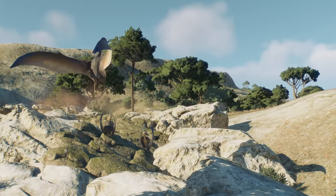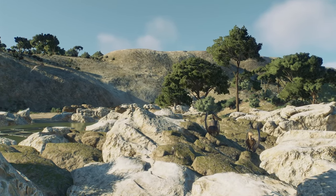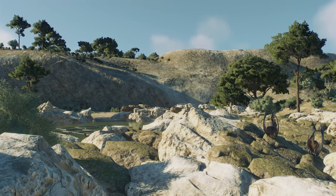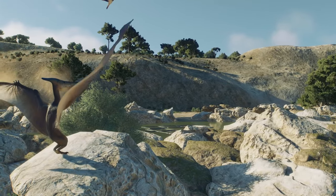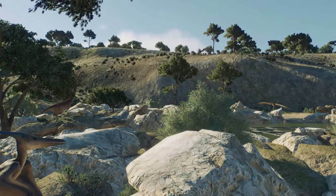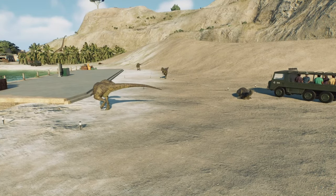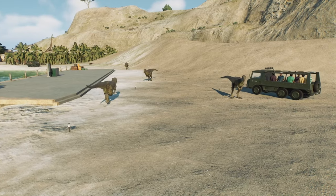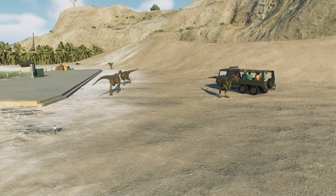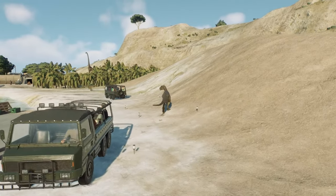With the amount of space available, you could do multiple zones in different environments. One section could have a terrestrial rock formation for your flyers to roam around, since they'll want to stick around it as easy landing spots based on the game's coding. Maybe you want a barren desert environment on one side, and the other side could be a lush forested section, or even an oasis sort of environment.